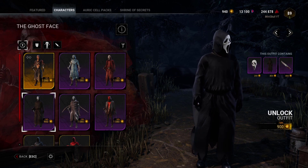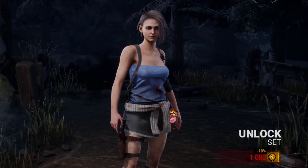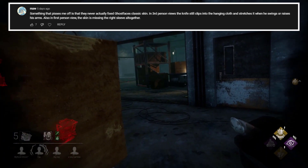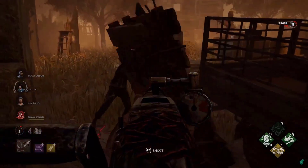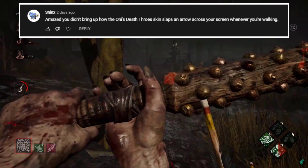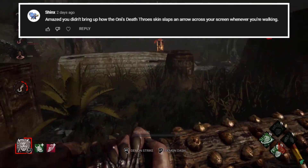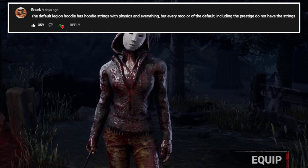The classic Ghostface mask is on discount and only costs 200 Auric Cells, proving that Behavior can actually reduce the cost of items if they are too similar to another one. When this cosmetic was released, there was a bug where the cape completely glitched with the knife, taking up a quarter of the screen. Another thing they fixed was one of Deathslinger's weapons having a literal pressure valve blocking the iron sights. But what they haven't fixed yet is the annoying arrow in first person when you use the Demon's End Oni skin. I honestly don't understand how these things ended up in the live version of the game.